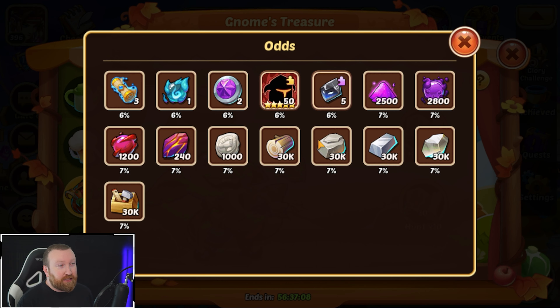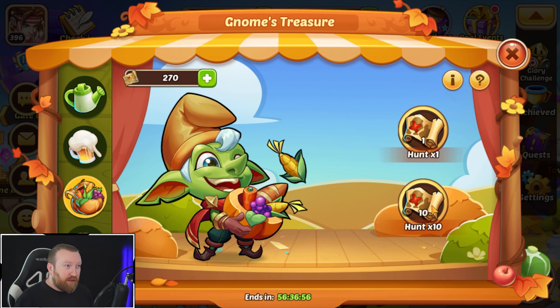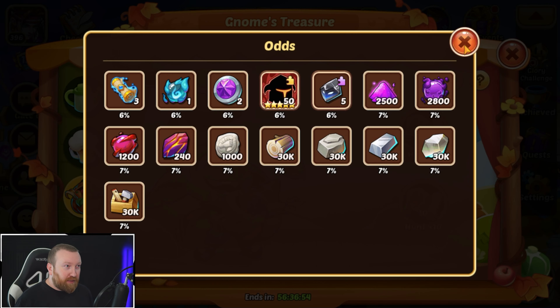What we're really hoping for is these last five items down here — we don't really care about anything else. Dust is another good one. Luckily all the stuff we really want is in the seven percent range. I really don't know how many we're gonna come away with — I'm gonna try to keep track of the total.